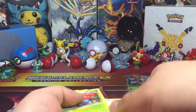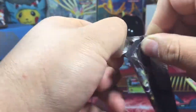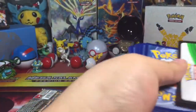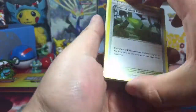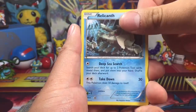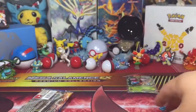Second Ancient Origins pack. These ones — the reprint run — they're so hard to open up. Forest of Giant Plants, Vespiquen, Bunnelby, stocks, Beltoy, reverse Metang, and a regular rare Registeel.